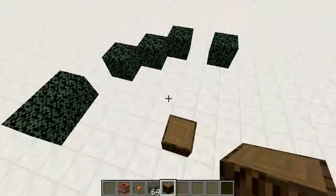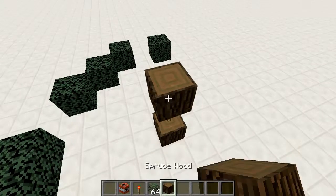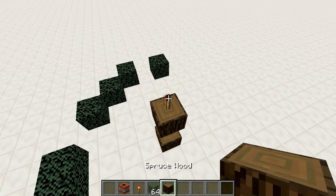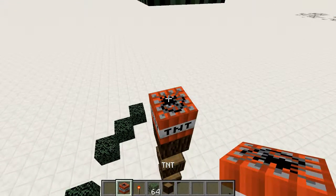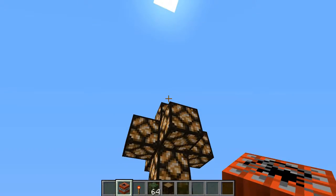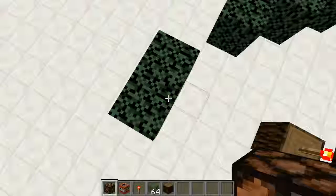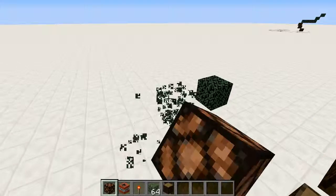You'd go up. What I did was: a spruce log, redstone torch, spruce log, another redstone torch, spruce log, TNT, spruce log, TNT, then a leaf block, and then a leaf block. And then this is a redstone block surrounded by redstone lamps for the star on top — that's how I made that ornament.